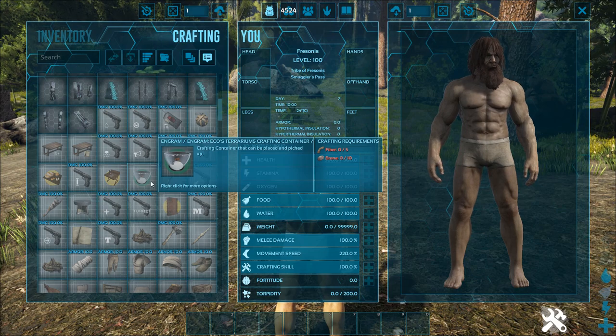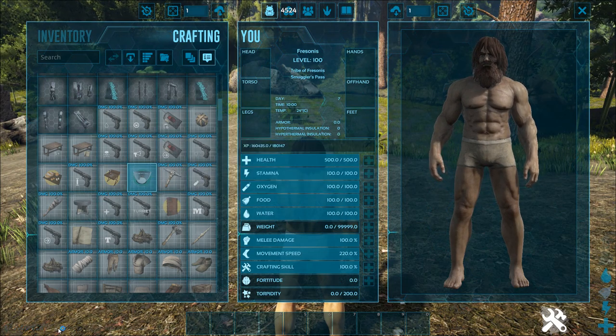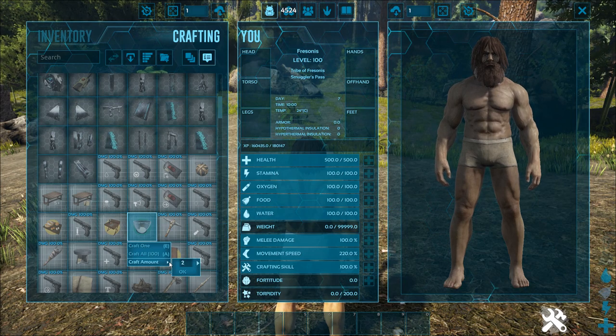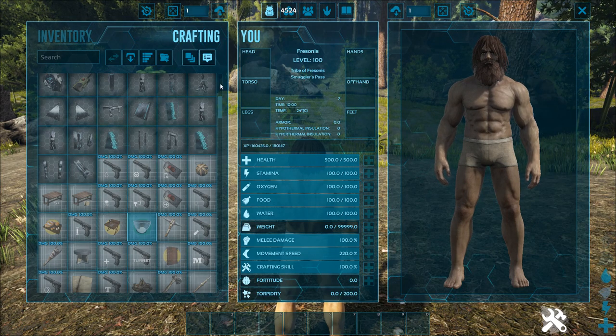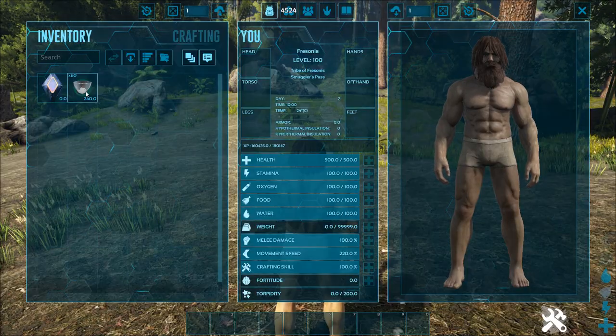What you then need to do is double-click it and you will craft 20 of them. If I say 2, do I get 2 or do I get 40? I get 40. The nice thing is it doesn't weigh a thing, but it is a little bit silly.